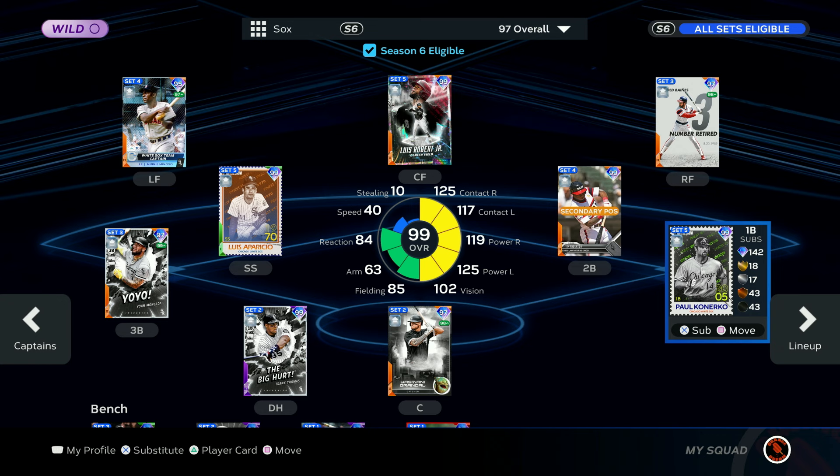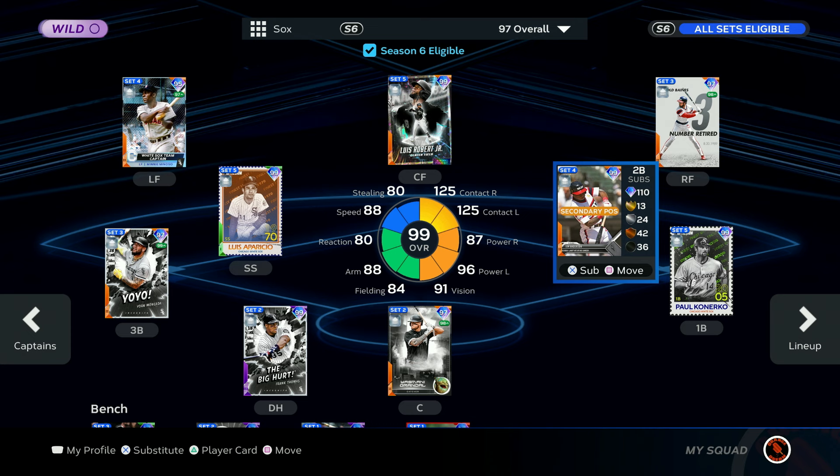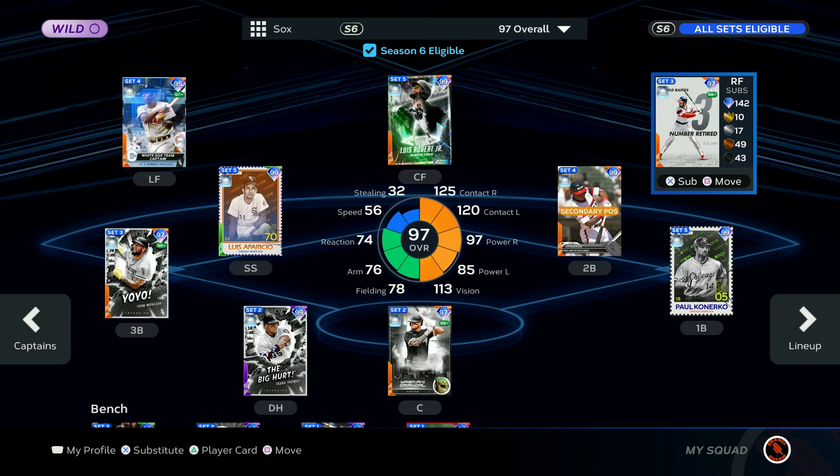And this is also the first game I'll be playing with this White Sox theme team since season six started. It's been a long time. I don't think I've assembled this theme team since the start of season five, actually, when we got Luis Robert and the few other set five cards. So this is how the full all-sets-available White Sox theme team looks, keeping in mind that how I build it is just all cards in the White Sox inventory eligible for that Minnie Miñoso captain boost.